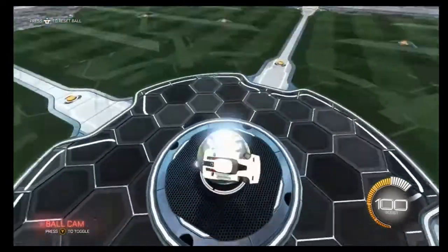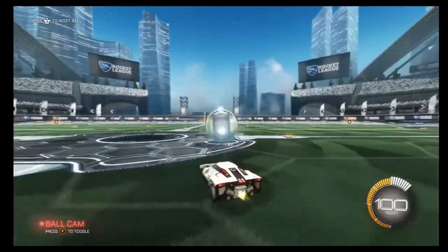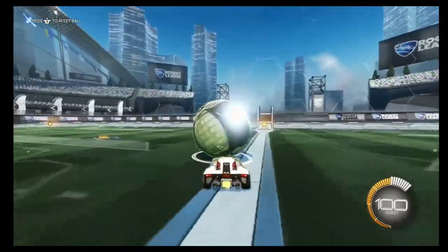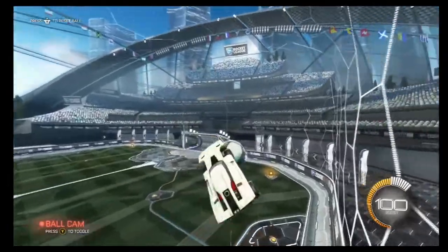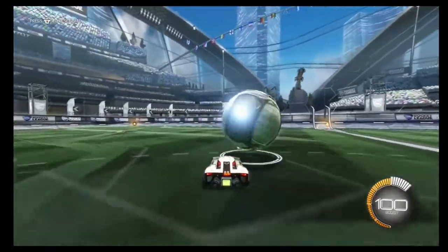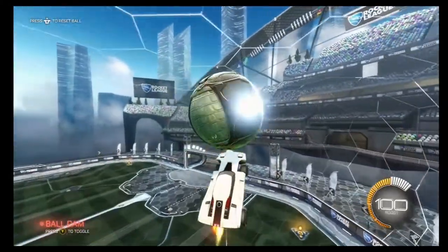You want the ball in the middle of your car — right there — that's what you want. Now if you want a fast air dribble, you might hit it up the wall with more power, like that, and then you can just air dribble it in.